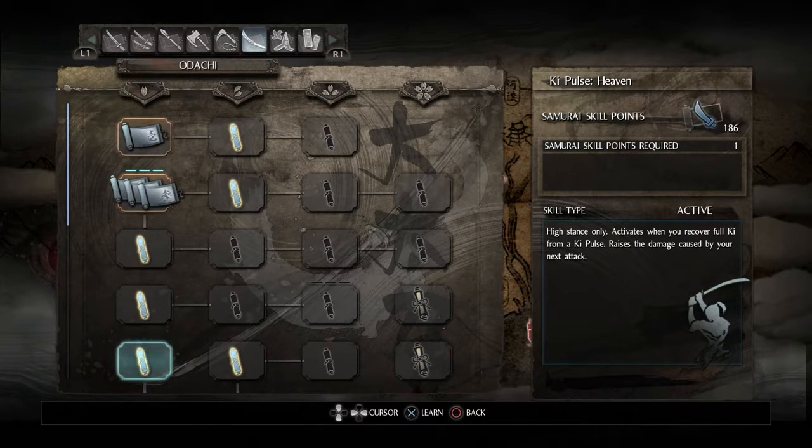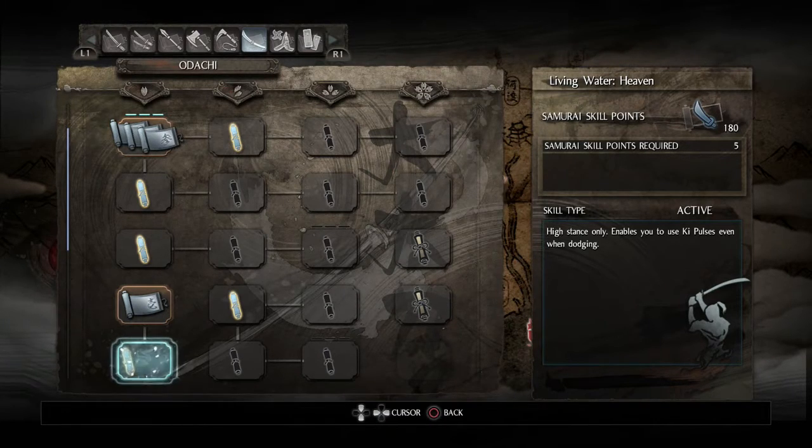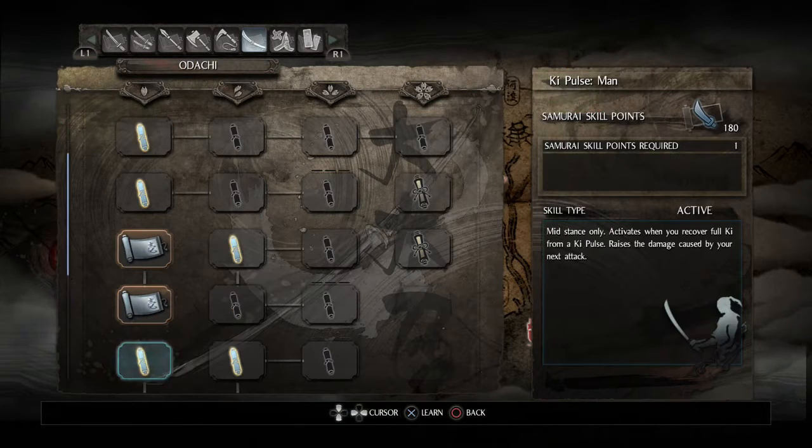This skill is great, especially since it unlocks the ability to automatically ki pulse when you're dodging. If you've not played Nioh before, ki pulsing is basically an active reload for your stamina, and this enables you to do it automatically with a dodge, which is really helpful.